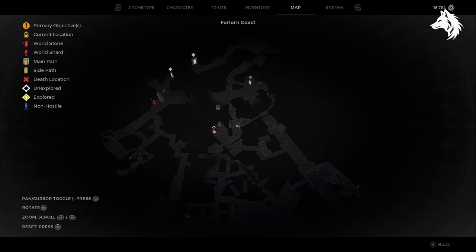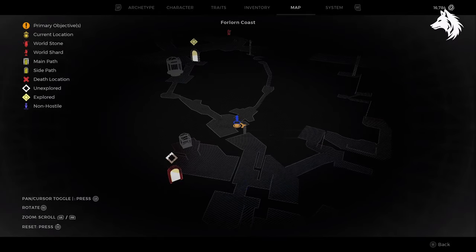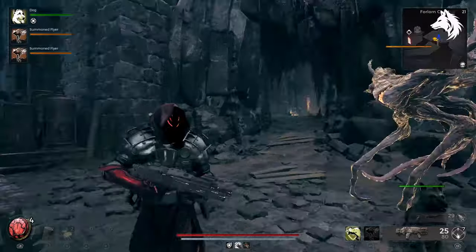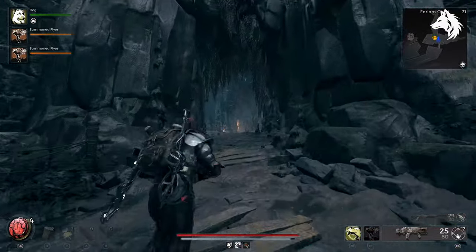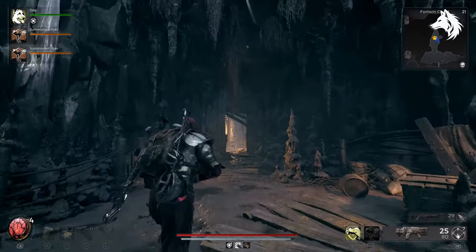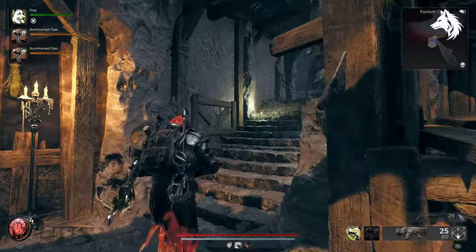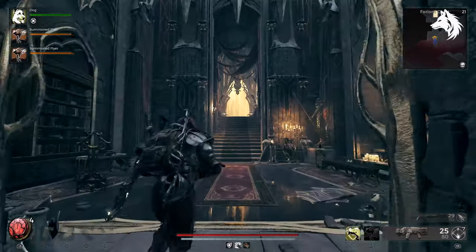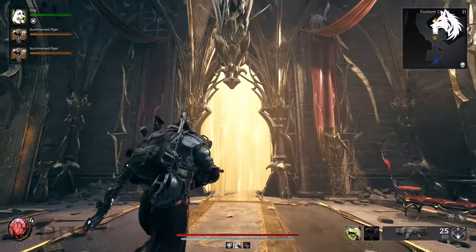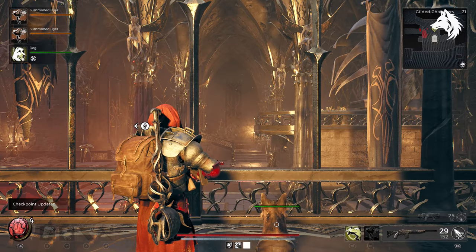First of all, you must keep re-rolling the Awakened King DLC until you get the Gilded Chamber to spawn. You can't do it in your first playthrough — you will have to do it on your second or third. It will always spawn in this cave, just after the bridge section of the Forlorn Coast. It has a 1 in 3 chance of being the Gilded Chamber, so you may need to keep re-rolling. For me it was on my 4th run of the level that it spawned.